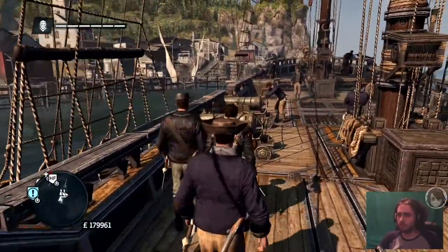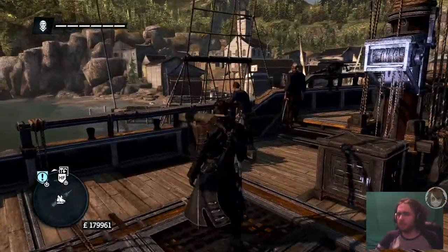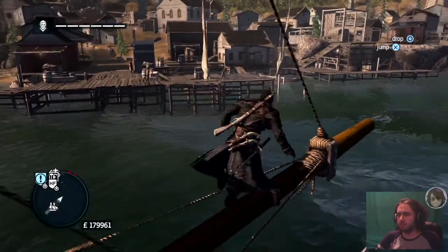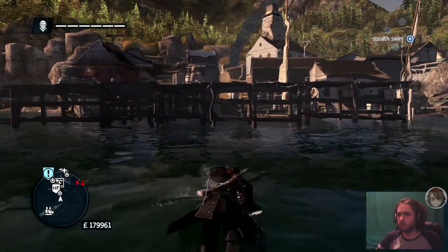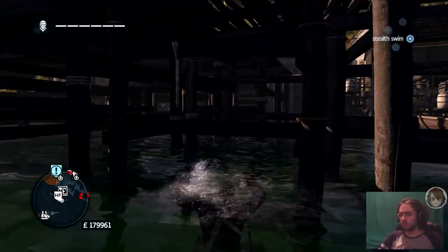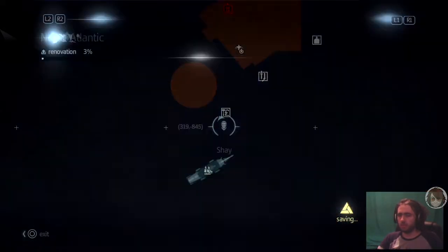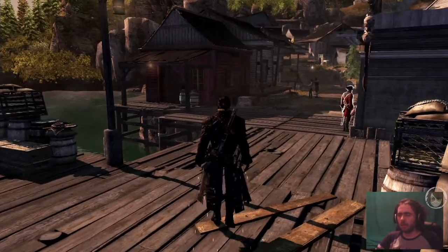Here we are at Halifax. This time I didn't have any trouble reaching it — there are no ships patrolling the area this time. I wonder why. So we are taking over the mid-track area. Here it is: the gang headquarters.